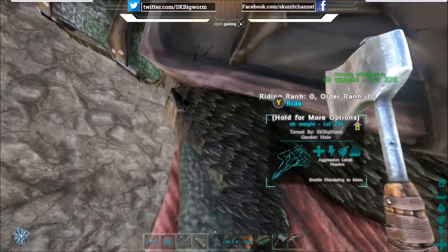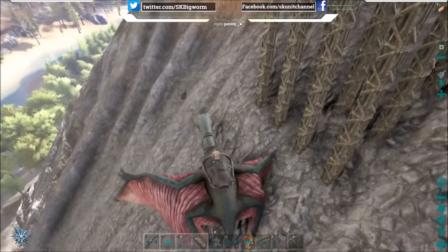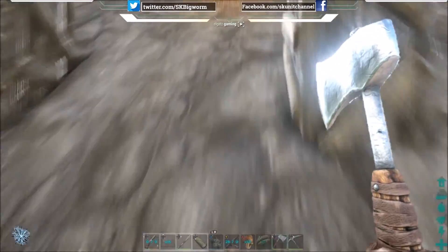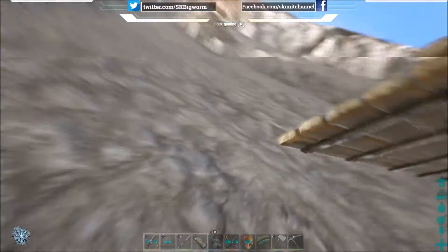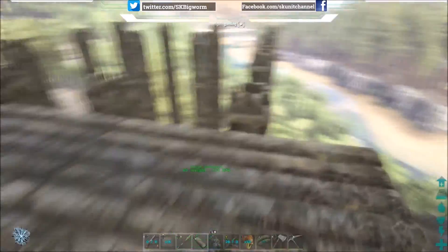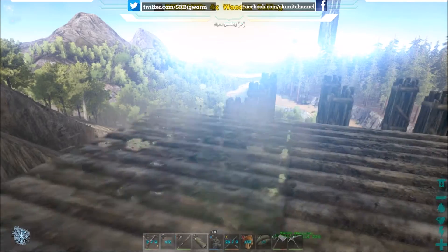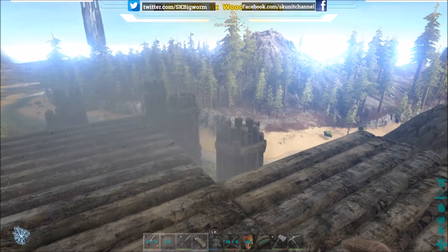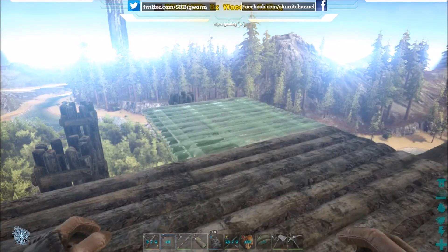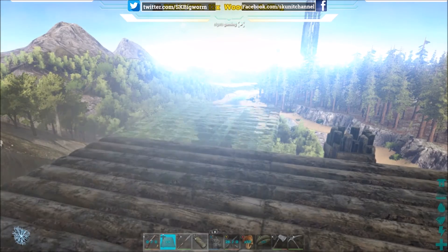Alright guys, we got everything built. Now it's time to put the ceilings down nice and level, and we're about to show you the finished product. Doing it this way is probably the easiest way to build on a mountain — it'll give you a nice solid flat surface. You can build anywhere with this technique using pillars; it doesn't matter how steep it is.